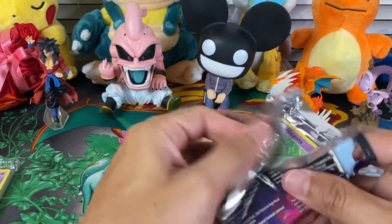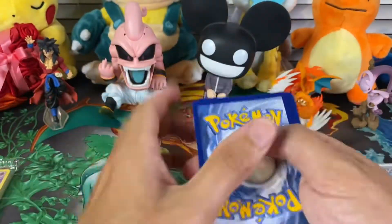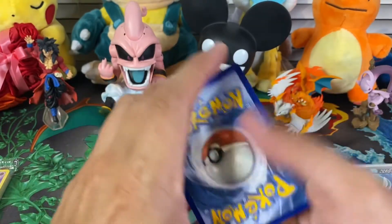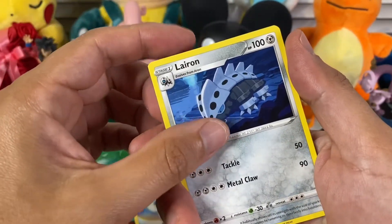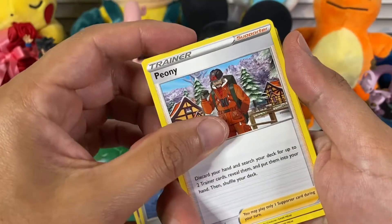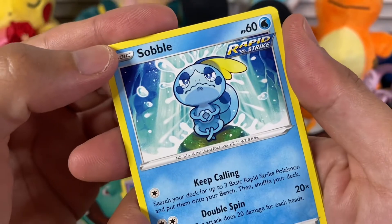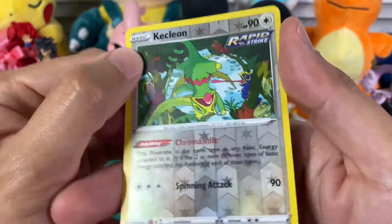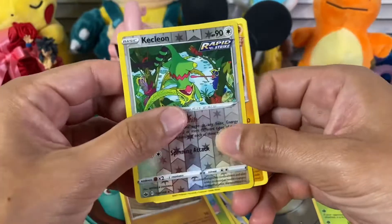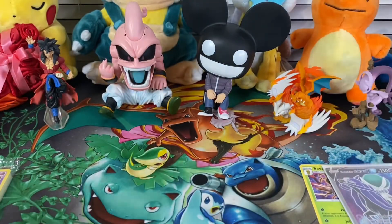This next pack is not a heavy pack, so not expecting anything crazy. Let's go with electric. We got Steel Energy, Lairon, this little trainer, Hatenna, Sobble always crying, Bunnelby, Furfrou, Diglett, Kecleon — pretty cool, I like chameleons — and Galarian Sirfetch'd as the rare, non-holo. Let's open the second box.